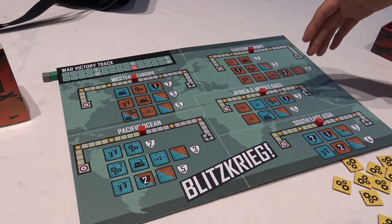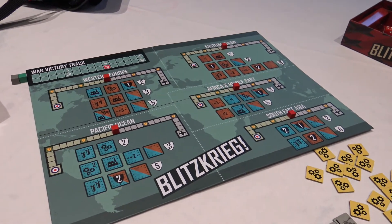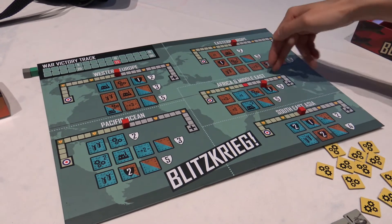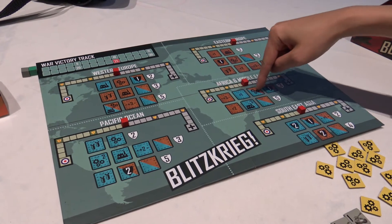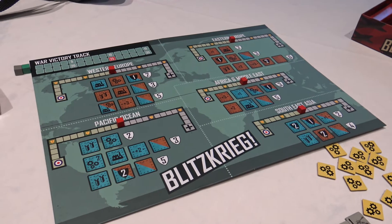The regions are Western Europe, Eastern Europe, Africa, Middle East, Southeast Asia, and Pacific Ocean. On each of them there is a track signifying the powers on each side. And then there are all these spaces where you're going to place different tokens to activate powers and to get points.